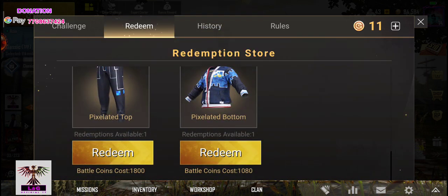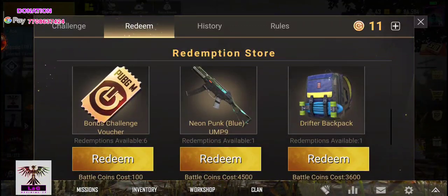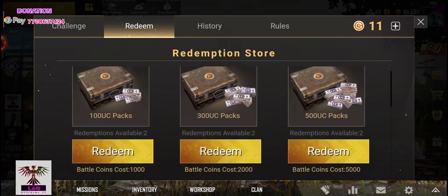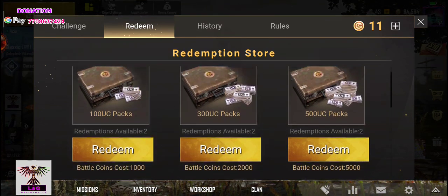If you have a reference for redemption, you will have a time cut of 1 week or 2 weeks. Once you have a reference, you will have a 300 UC pack and 2,000 battle coins, so you will also have to buy an extra 200 UC.